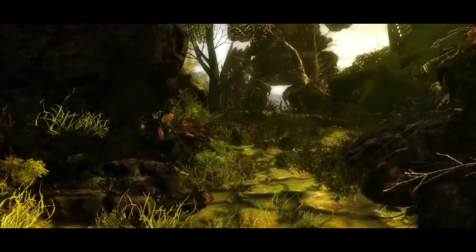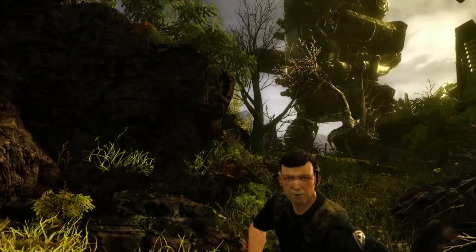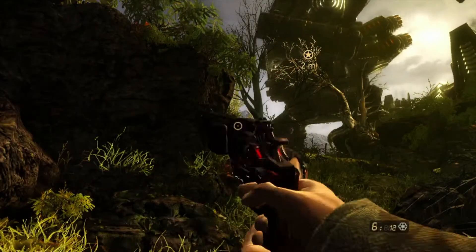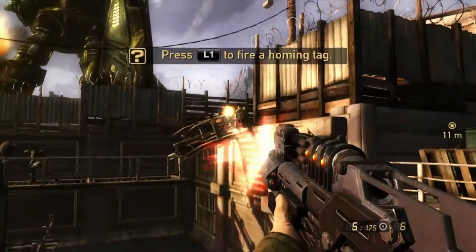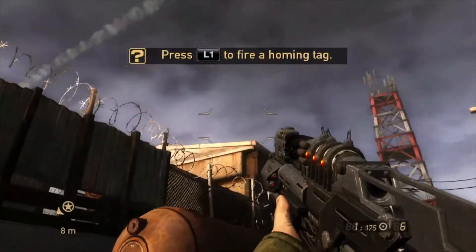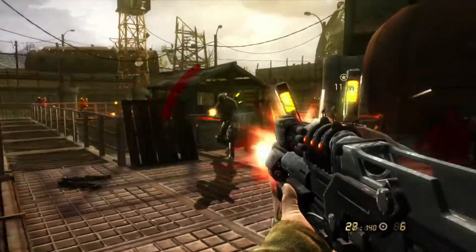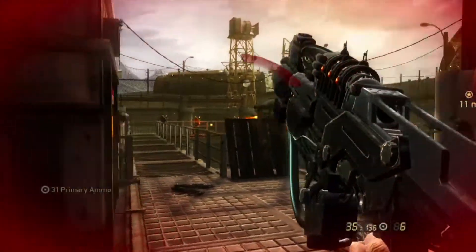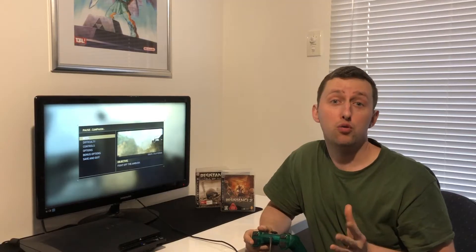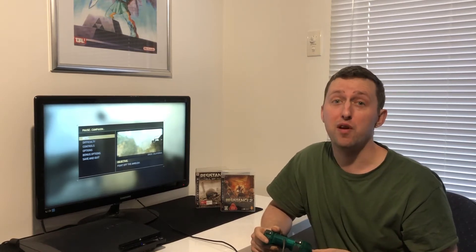Once Nathan comes around, surviving a crash in a helicopter of all things, we get our first look at the game. I didn't want to start this early talking about graphics, but it must be said — this is something I noticed straight away. A great improvement over the original title, with the environment showing a lot more details, the enemies and allies getting a good facelift, and the guns looking more polished. You could really tell that Insomniac Games were starting to get their head around the PS3's hardware, especially in the area of graphics.